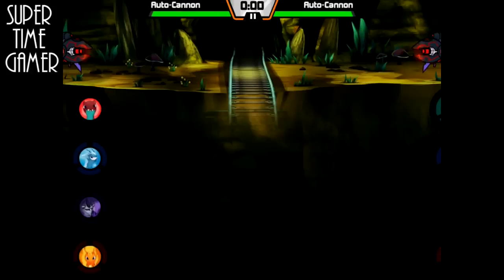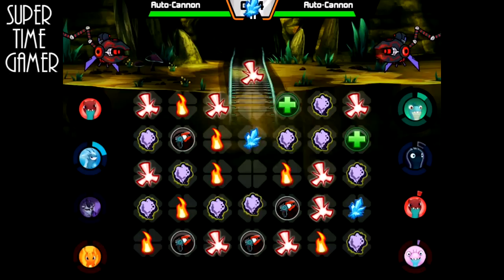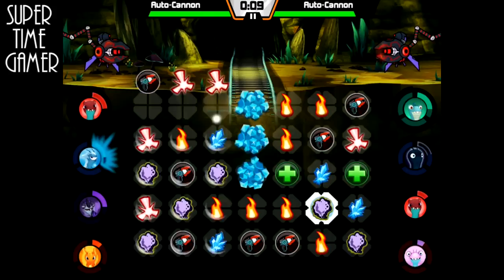So first we'll fight another Autocannon — Autocannon versus Autocannon. This one has a Negashade, so he'll be able to affect our board a little bit if he actually finds time to fire it. And he's charging it pretty quickly, so it looks like he might.